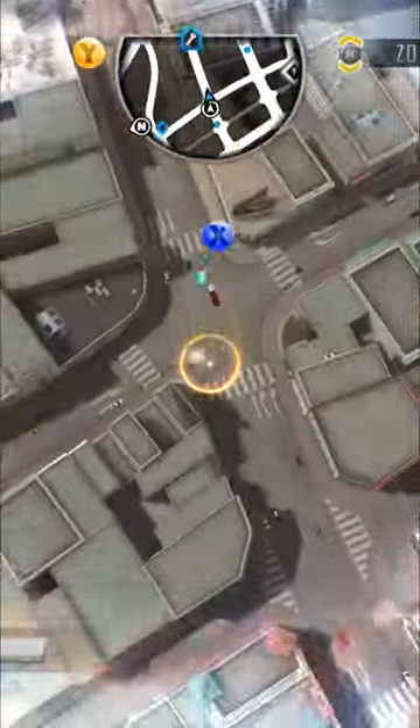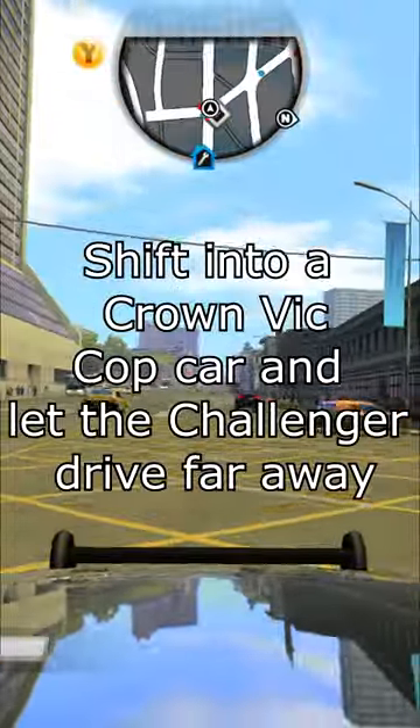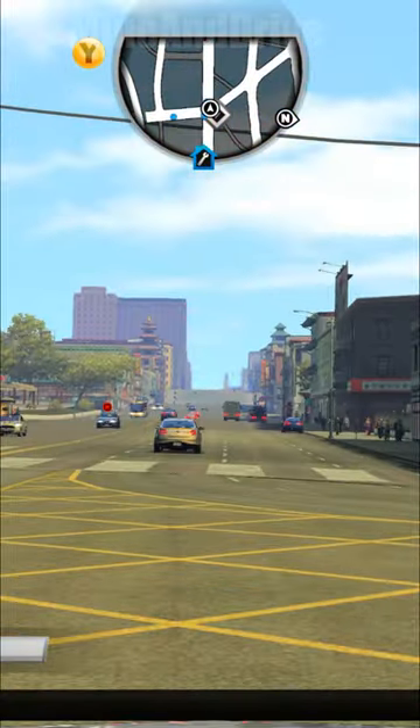Hello people at Man O' Drive. For those of you that don't know, you can chase down Tanner's Dodge Challenger. All you need to do is grab yourself a Ford Crown Victoria cop car and let Tanner's Dodge drive away — and when I mean drive away, I mean drive very far away. Eventually, the little red icon will pop up above the car.